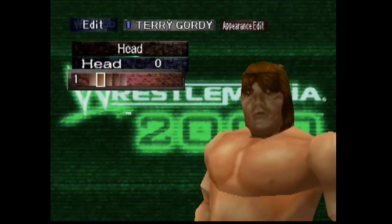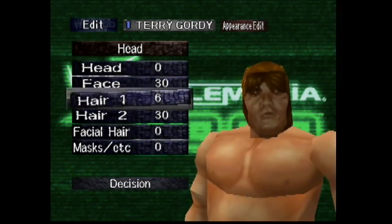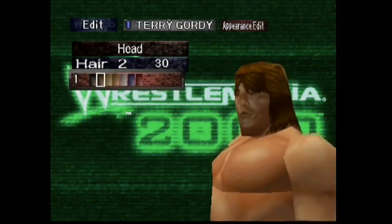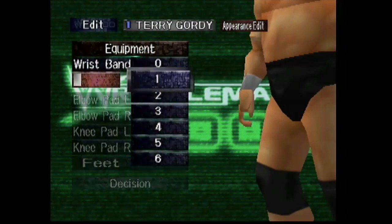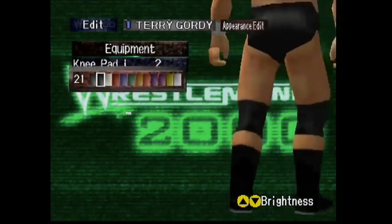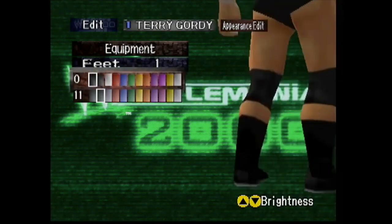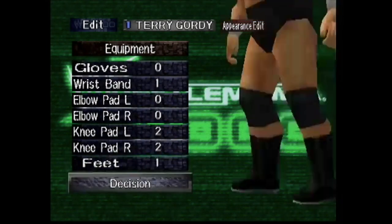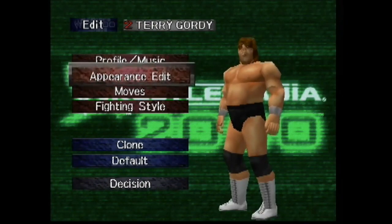Head, we went with head 0, skin tone 1. Face 30 — that's the face I chose for Terry Gordy. Hair: hair 1 and then brown, hair 2 color 30, again brown. Front hair 30. Wristband 1, we went with white — everyone wears white wristbands. Kneepad 2, color black number 21, that's the dark black. You could keep it regular black but I don't like how the regular black looks kind of green. Feet 1, 0, and 11 — I went with the lighter laces because I wanted the laces to pop just a little bit more, not be completely black. But that's it, it's a very simple CAW for Terry Gordy.